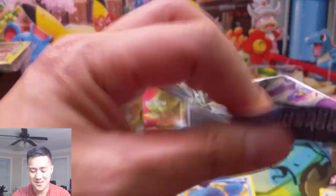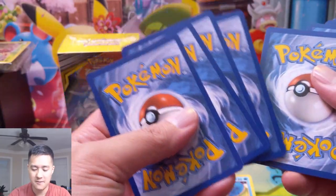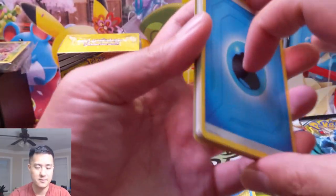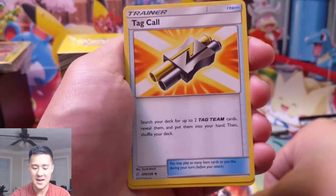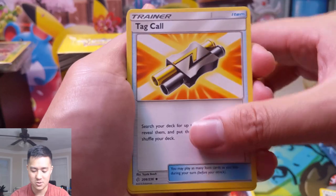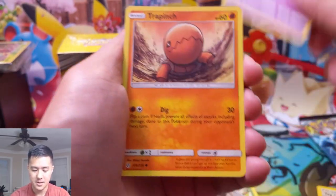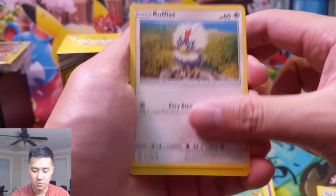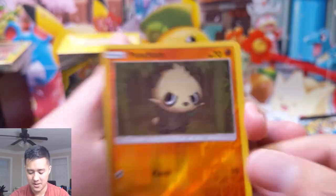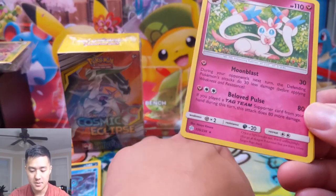All right, halfway through box number two, still no crazy hits. It's like the harsh way of being re-familiarized with what normal pull rates might be after coming back from Tag Call — that card is so good — coming from Hidden Fates. Dark Tricks. Cosmog, Trapinch, Psyduck, Oddish, Rufflet, Pancham — always like the Pancham arts — and a Sylveon.